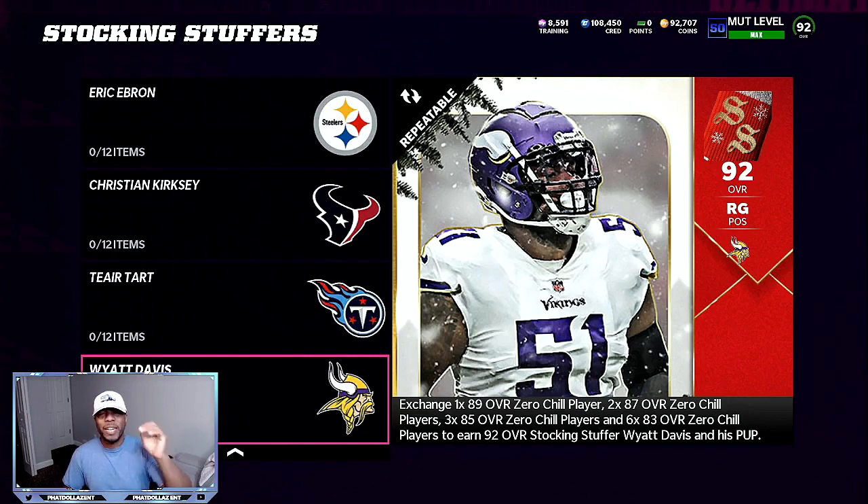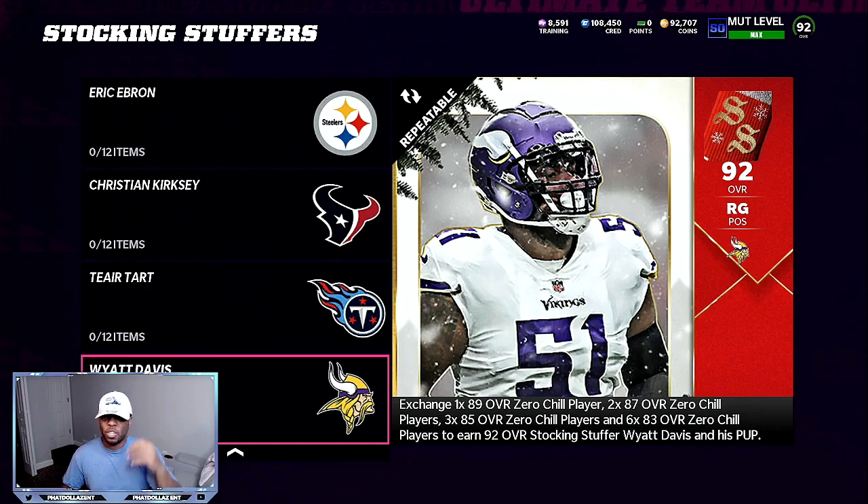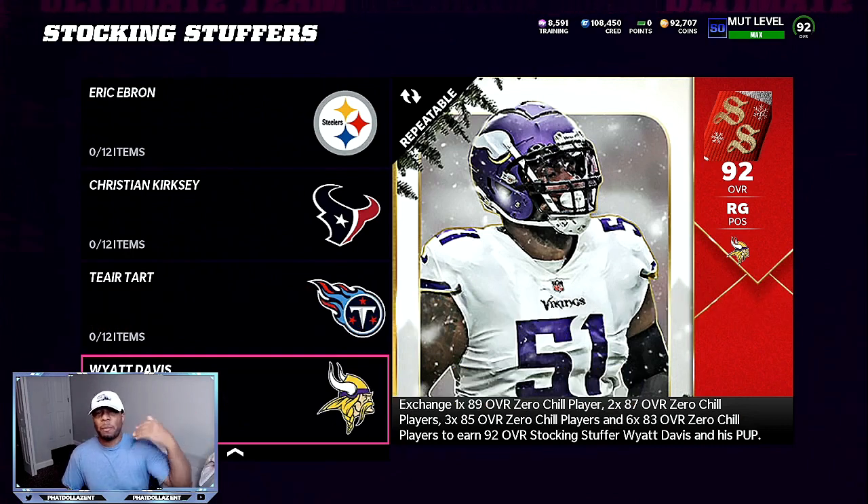He is going between 92,000 and 99,000 coins plus another 2,000 for his power up. You can see my coin stack is pretty low in the right corner right now. I spent about 700,000 updating my Lions theme team, so we got pretty good pieces all put together on the team, up to a 92 overall from an 87 overall. You want to wait until later on in the afternoon — it seems like more people are on 4 PM to 8 PM opening packs, and this is when you're going to get your best snipes.